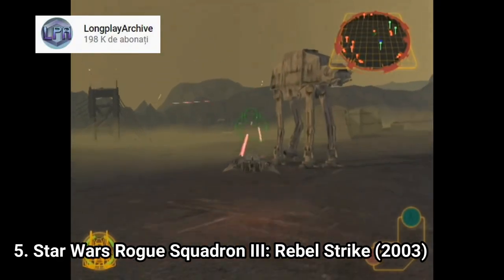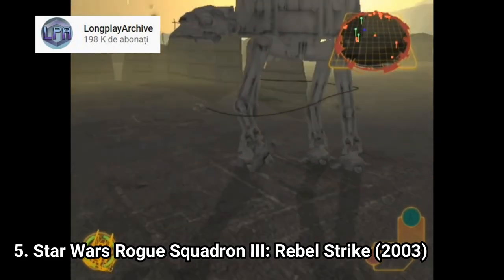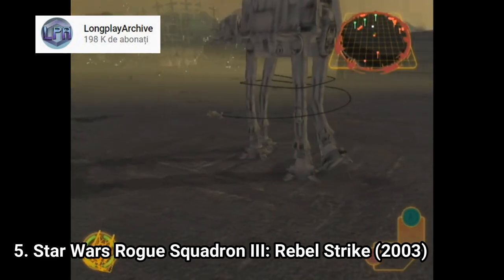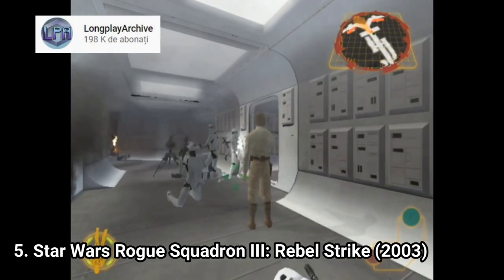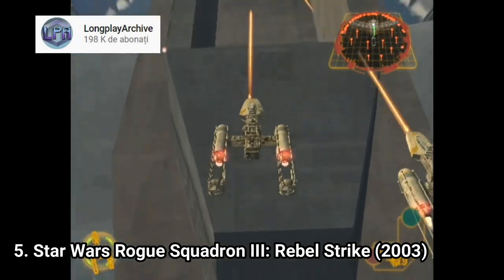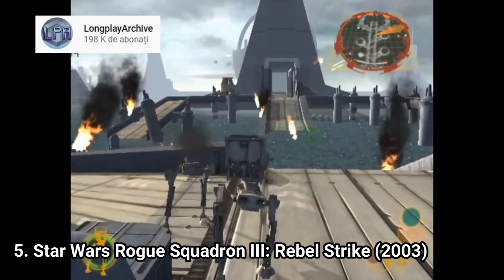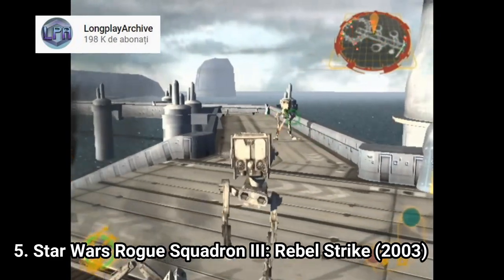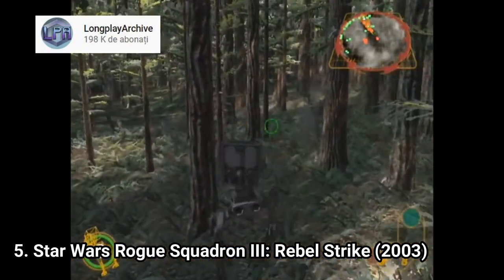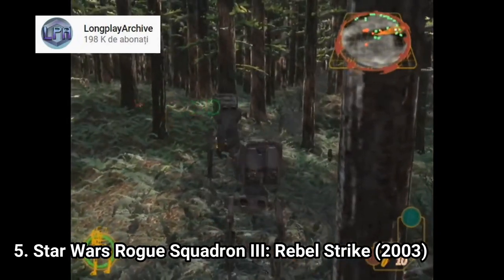Star Wars Rogue Squadron 3: Rebel Strike is mostly the same awesome space shooter, but the developers tried to integrate new stuff and it ended up being poorly executed. You get on-foot sequences that feel clunky and out of place. But when you're out of the on-foot sequences, the space missions are as fun as in the previous game, and even the new land vehicle missions are great. If you liked the first game in this list, you're going to like this one too. The gameplay is more varied — it's true that some parts don't feel that good, but overall it's a pretty good game.